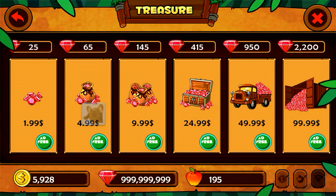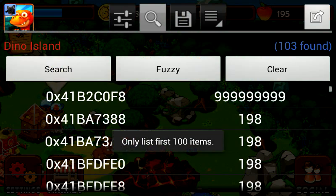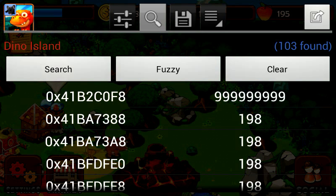If you haven't got the right string yet, just follow the procedure like I have done before. Go out of here, go into Game Guardian, and write down the address of the string. In my case that is 41B2C0F8 — and note there's no letter O in the address, only the number 0.